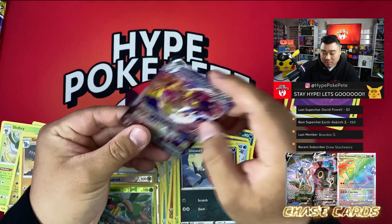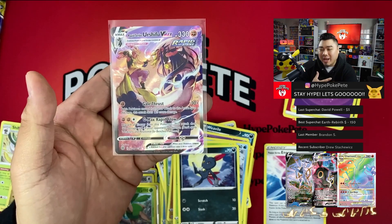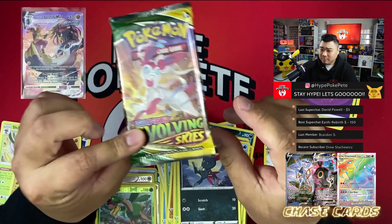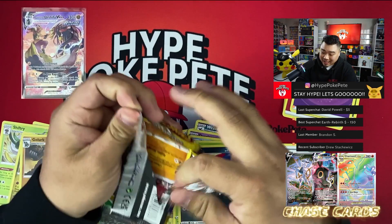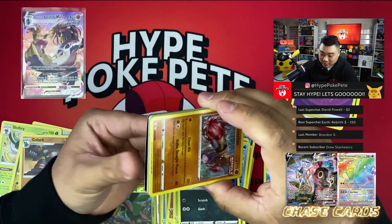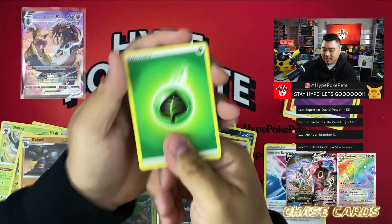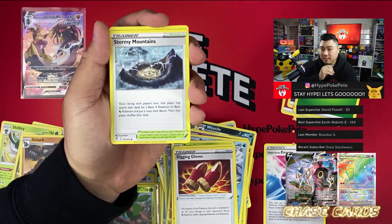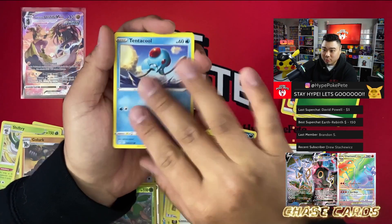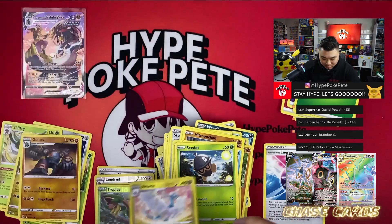I'm happy with the Urshifu V-Max from the Trainer Gallery — it's one of my favorite cards in this set, it just looks so awesome. First big hit of the video! Last pack from this collector's chest is Evolving Skies. Looking for Rayquaza V-Max, and we already have the Umbreon — what we really want is the Noivern V-Max.